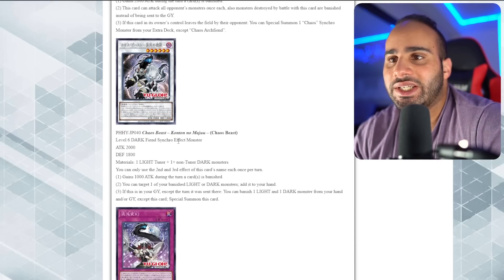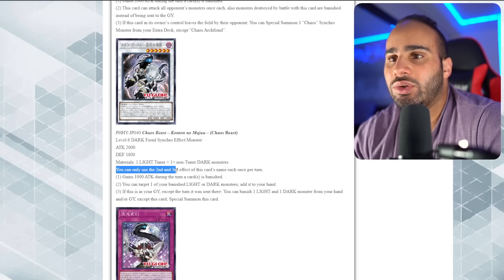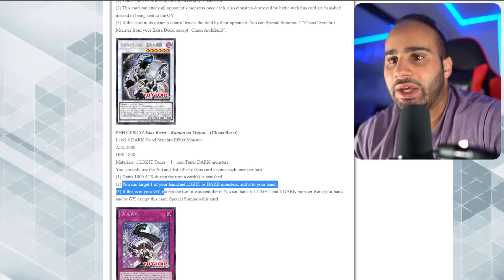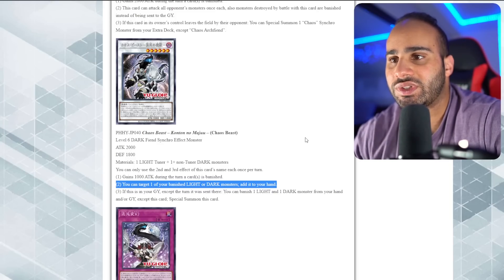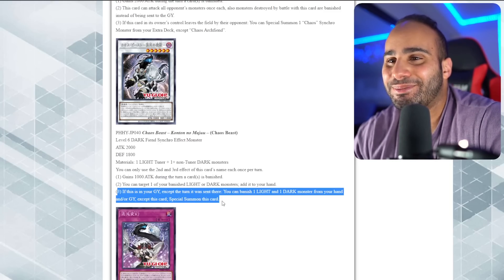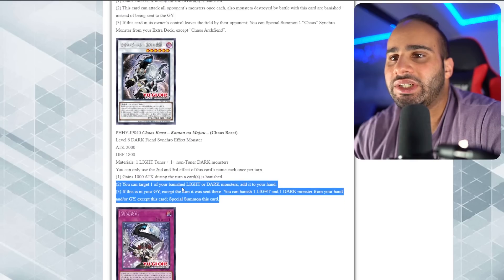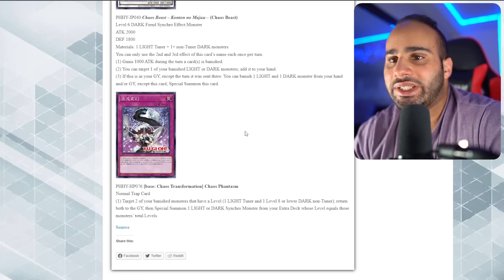Chaos Beast: level 6 dark fiend synchro effect, 2016 attack and 1800 defense. Same material requirement - one light tuner - so very hard to summon. You can only use the second and third effects once per turn. It gains 1000 attack instead of two thousand. You can target one of your banished light or dark monsters and add it to your hand - really cool, you can recycle back banished Effect Veilers, DD Crows, stuff like that. If this card is in your grave, except the turn it was sent there, you can banish one light and one dark monster from your hand or grave to special summon this card. I'd say this card is probably a little better than Chaos Arch Fiend because it has utility both going first and second, you can recycle cards, and you can revive it.